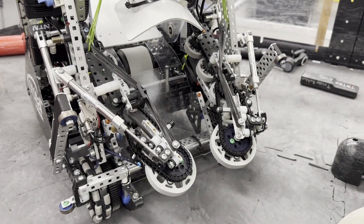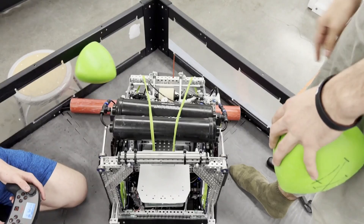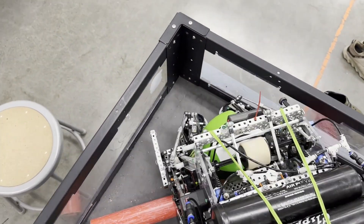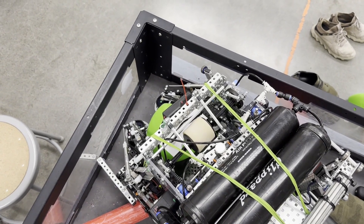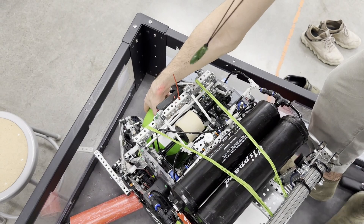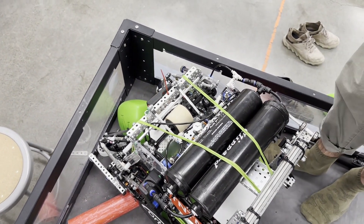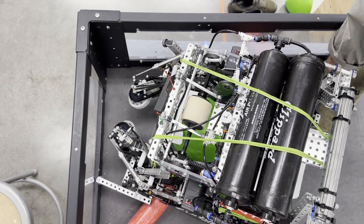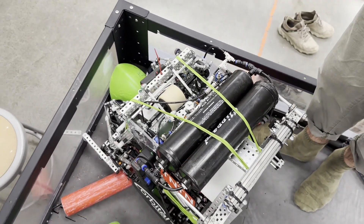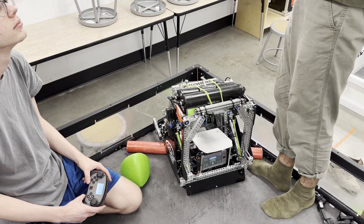That's actually how we're able to match-load so fast. You just place a ball in there and it goes and gets it — really convenient. Since we won skills, we have to place it in a specific location to be fast. Our cycle time was 0.7 seconds — we could go up to 0.5, but that wasn't very practical.